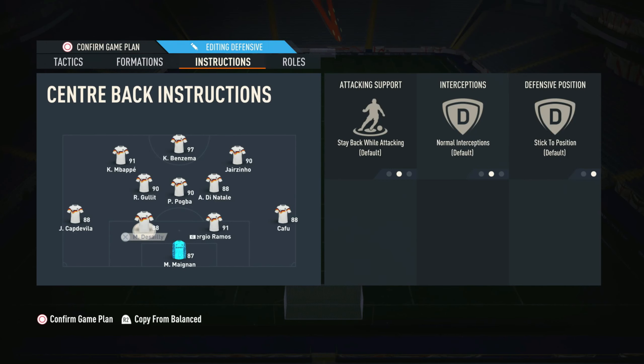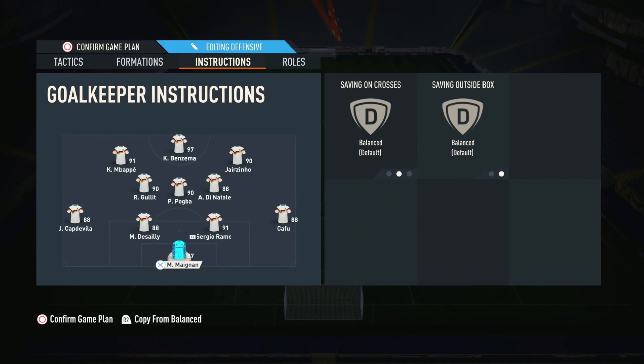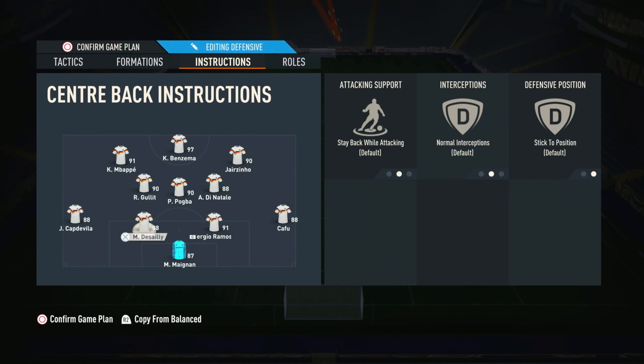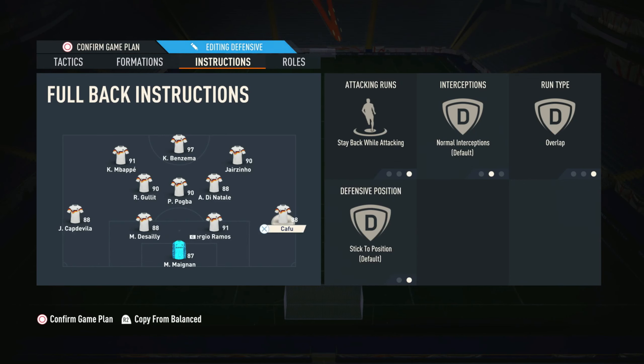Now into the instructions — this formation does defend in a 4-4-2. This is very common amongst pro players. One side of our fullback — in this case our right back Cafu — has stay back while attacking and overlap. We want him to push up, but stay back while attacking means he'll choose when to go forward rather than rushing up constantly. So stay back while attacking and overlap on the right back.